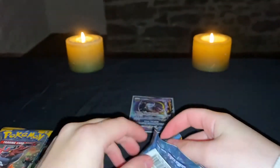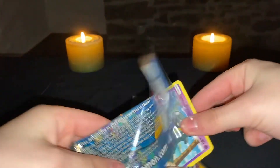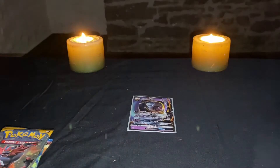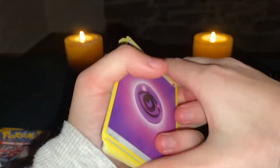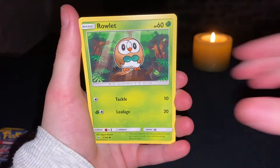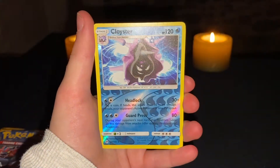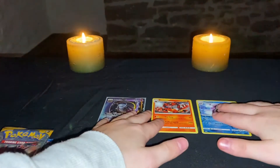Can you see that? I don't know if you can see that — my shadow is in the background. The ghost of this room — will you let me have a good pull or are you gonna curse me? One, two, three, four. Sun and Moon: we've got an Energy, Poliwirl, Steenee, Grimer, Rowlet. Also in the comments down below, let me know what you were for Halloween — like were you the Grinch? Something scary? Your favorite character? Let me know.